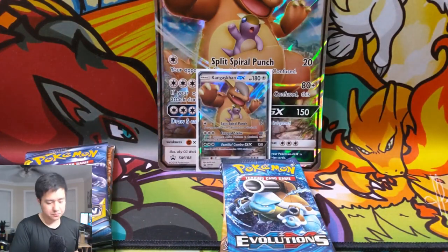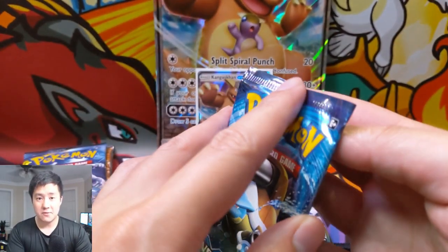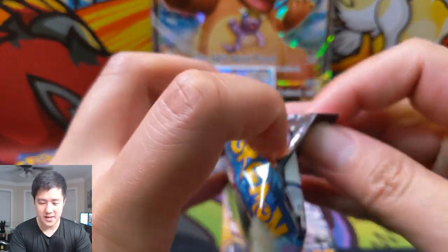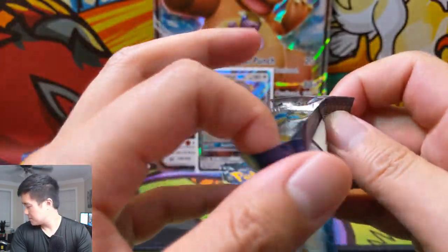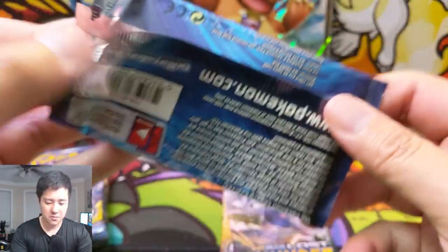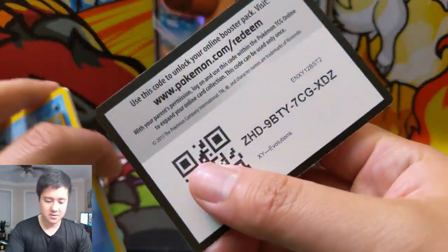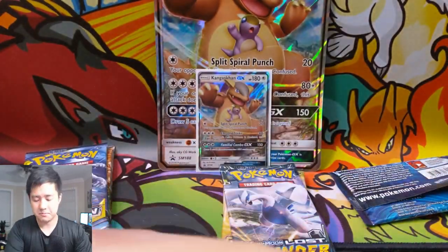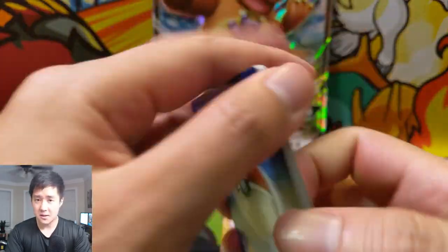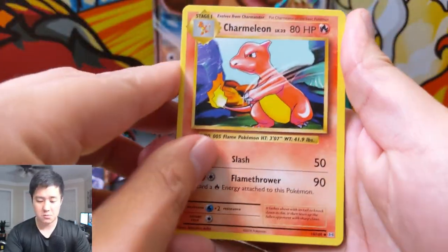Let's start with the Blastoise pack art for Evolutions. As always guys, if you want to support the channel, hit that like button. The pack opened up super easily — if it didn't come out of a straight-up Pokemon sealed box I'd be very suspicious. Hit that like button down below and hit that sub button if you're not already subscribed.